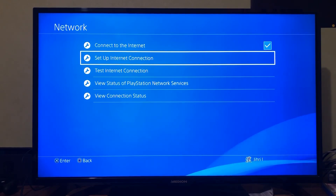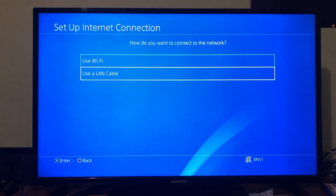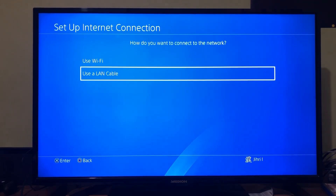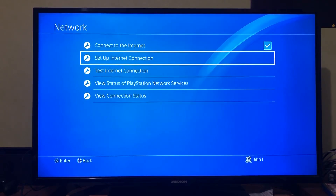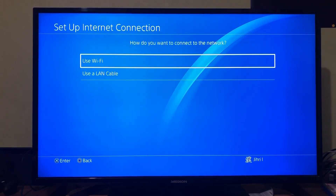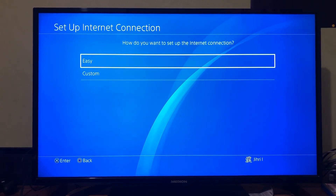You can go to Setup Internet Connection. You can try this even on LAN cable — if you want an even better connection on your LAN cable, you can also use this method. Let's go to Wi-Fi for people that have Wi-Fi. What you want to do is go to Custom.